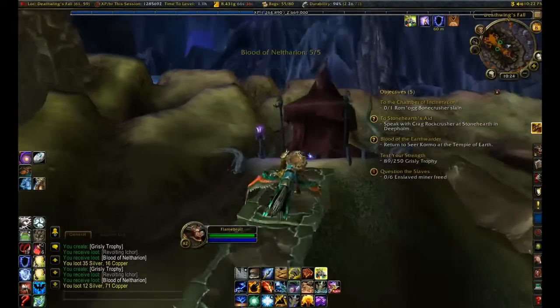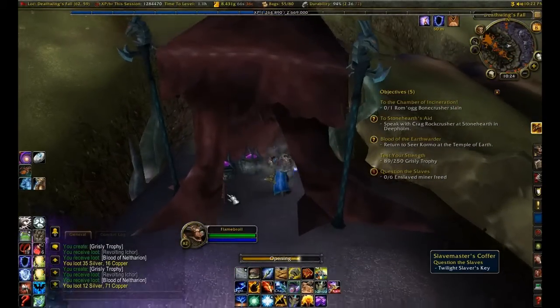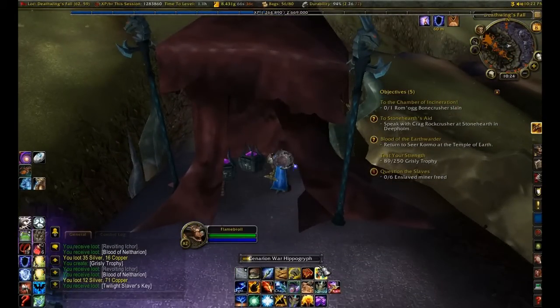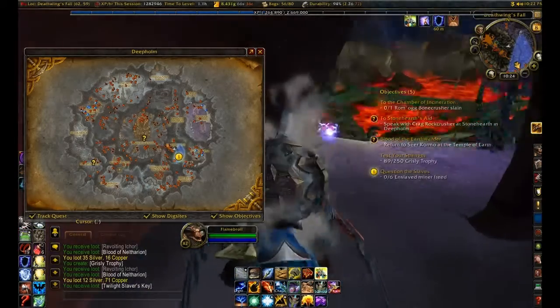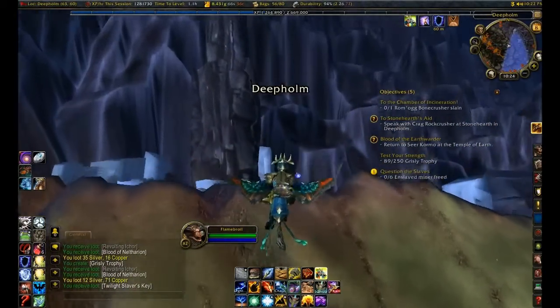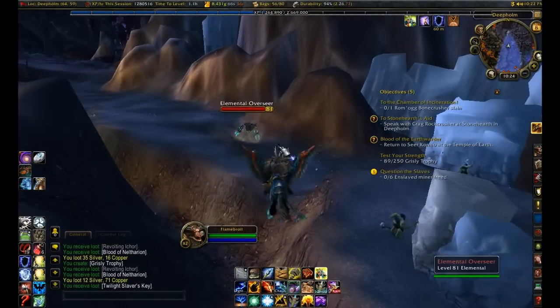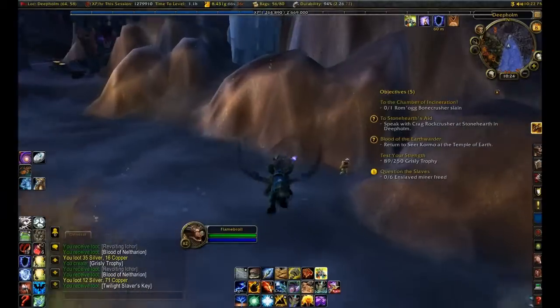Alright, got the five bloods. I think the key's right here. Yep, okay, cool. And the miners are pretty close. Yeah, I remember this is an easy one — in fact, if you do it right, you don't even have to fight anything. You just have to watch out for the patrolling dudes. Just kind of go behind them.